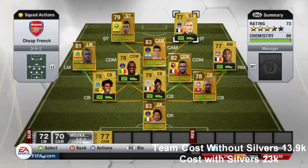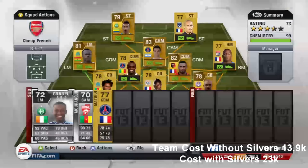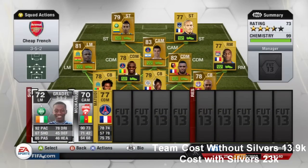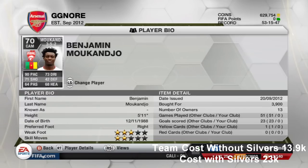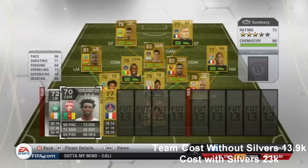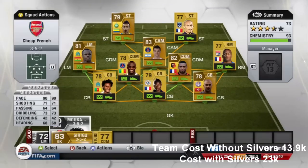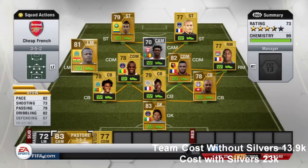Altogether this team costs 13,900 coins. But I've also got an alternative left mid — Max Gradle — who has 92 pace and 78 dribbling. He's ridiculously good but costs 7,000 coins. You can also replace Pastore at centre attacking mid with Mukanjo, who has 90 pace, 73 dribbling and 71 shooting for 3,900 coins. If you can afford the extra roughly 9,000 coins to swap in these two, the whole team would cost around 22,000 coins with the same chemistry overall.